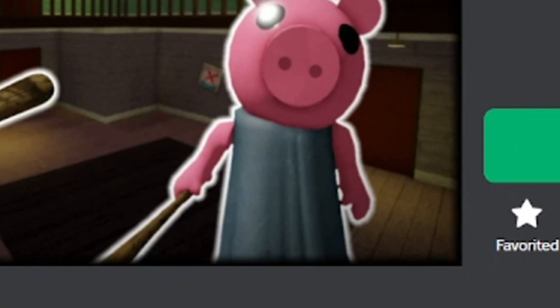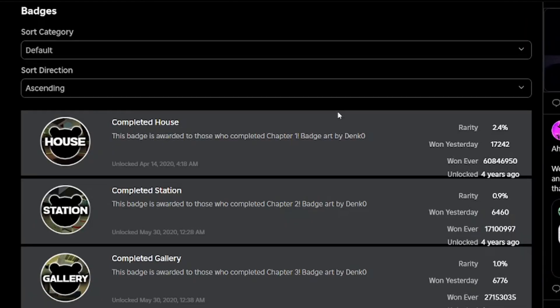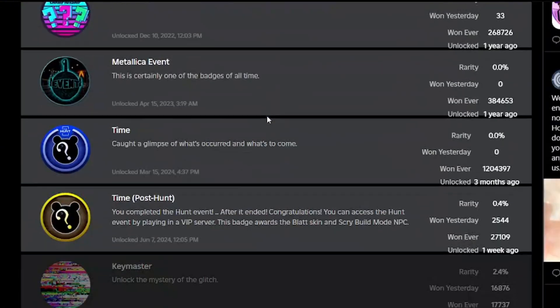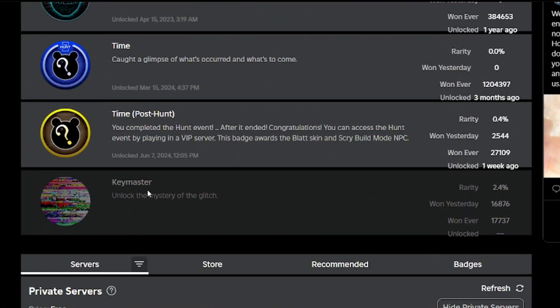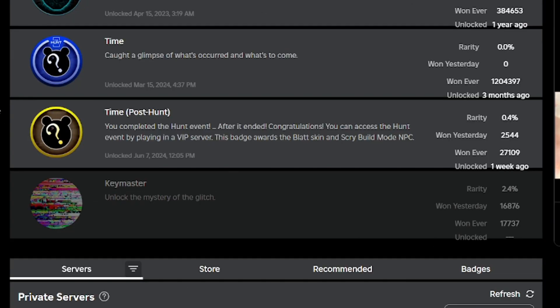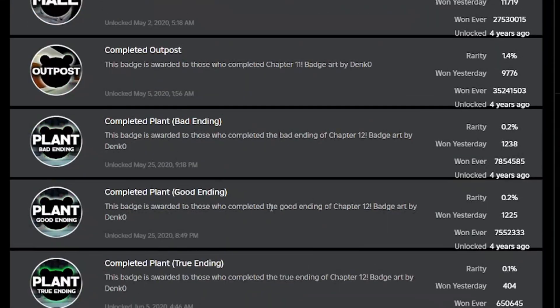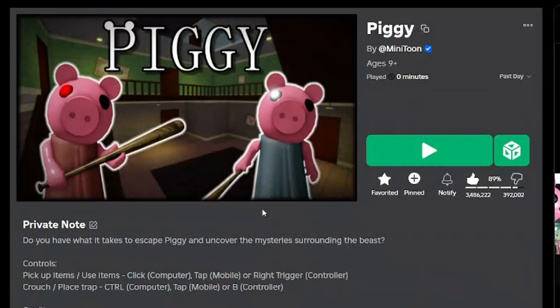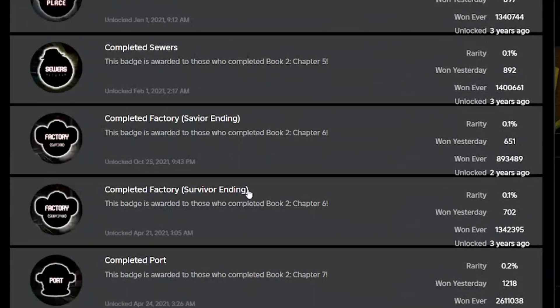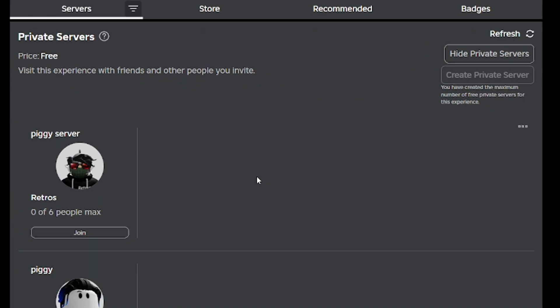Hey guys, today in this video we are going to be getting the new badge in Piggy. There's a new fresh badge right here called Key Master — unlock the mysteries of the glitch. We're going to get this, and it's actually very simple and very easy, so easy that you can actually do it solo. We can play this on a VIP server because in public servers sometimes people are not helpful, but you can get this in a public server if you find the right people.